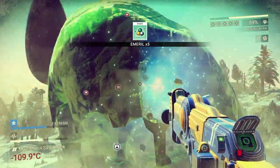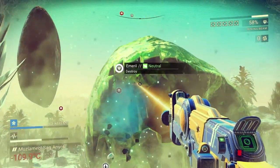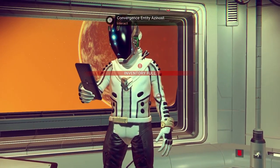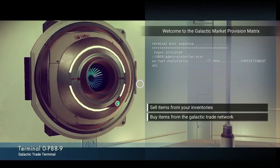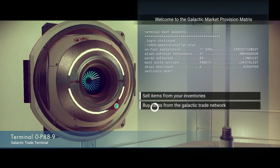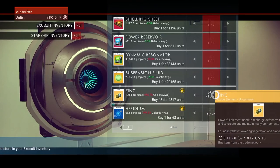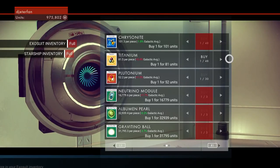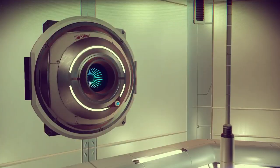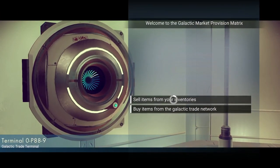Besides just collecting rare resources, there are actually a lot of other tricks you might not know about to earn tons of money without really doing anything at all. If you have tons of resources, it's actually best not to sell them right away. Every galaxy you go into will have different commodities for sale, and the farther away you get from certain commodities the more they will be worth. Gold stars on items mean you are in a part of the universe where those resources are really abundant, so you can get them cheaper. A star on something means it's a lot cheaper or more expensive just because of your location. It's very important to keep track of the things you're selling in the store before you actually sell them — you want to make sure you're selling them for a good price.